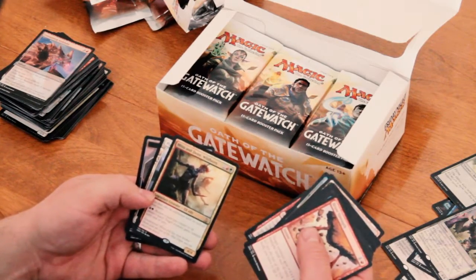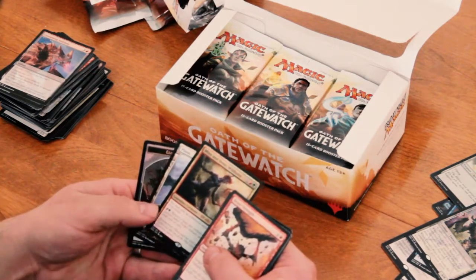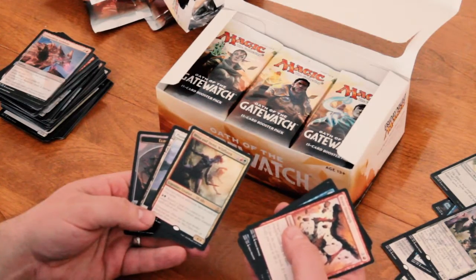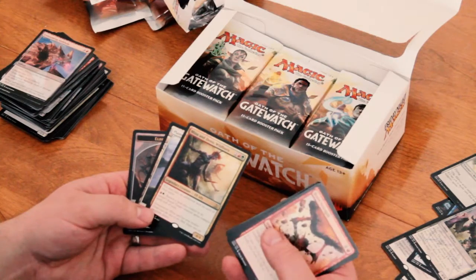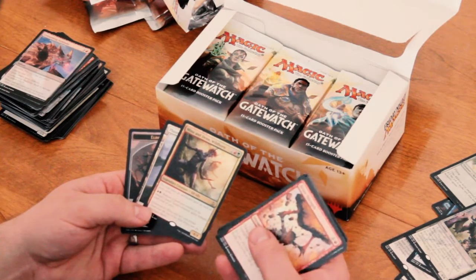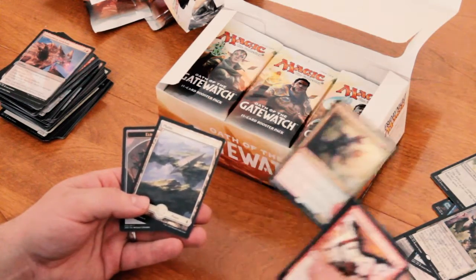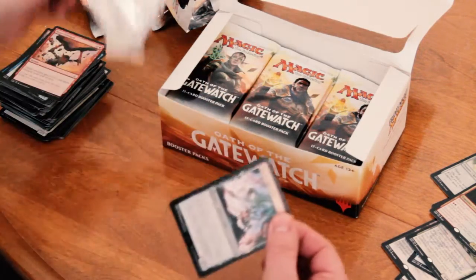Next we have Mina and Den Wildborn. I think this was one of the first cards spoiled, at least that I saw online. It's a 4/4 for 4 mana — 1 red, 1 green. You may claim an additional land on each of your turns. And you can pay 1 red, 1 green: return a land you control to its owner's hand, target creature gains trample until end of turn. They're an elf ally, so that's pretty cool. Come on, where's my Wasteland?